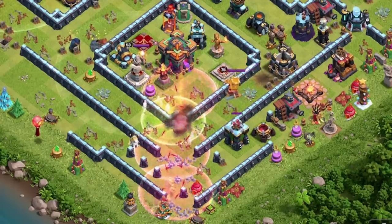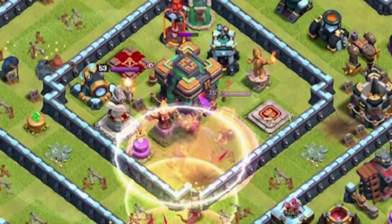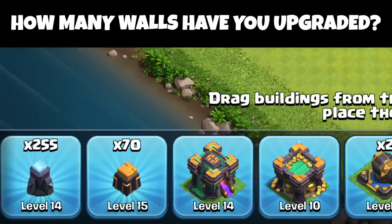Let me go ahead and grab this town hall real fast. Invisibility spell — yes! And we're going to get the rest of the gold. That's how I've been grinding walls over and over again. Let me know down in the comments below how many pieces of wall you've upgraded, and we will see you in the next video.